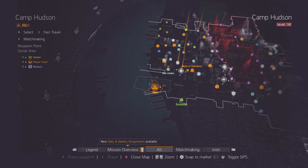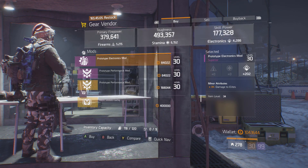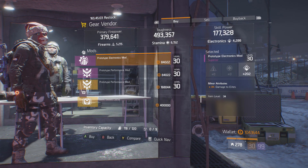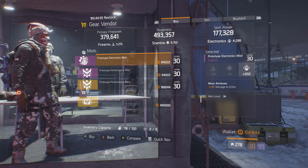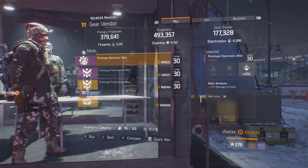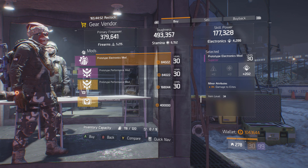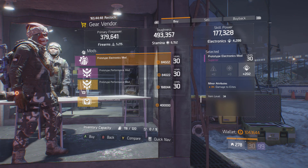If you guys are looking for a really nice damage to elites mod, you want to check out the Camp Hudson Gear Vendor. What he's actually selling is a pretty nice 3% damage to elites mod with 202 electronics. It is with electronics and it is a 3% roll, but if you're making a sticky bomb or secret mine build for PvE, these mods are perfect for that. It is located at the Gear Vendor at Camp Hudson.